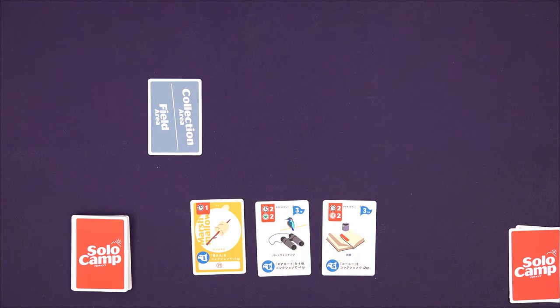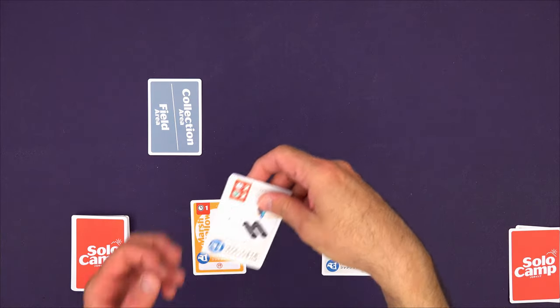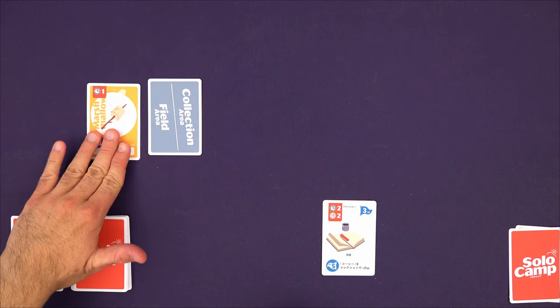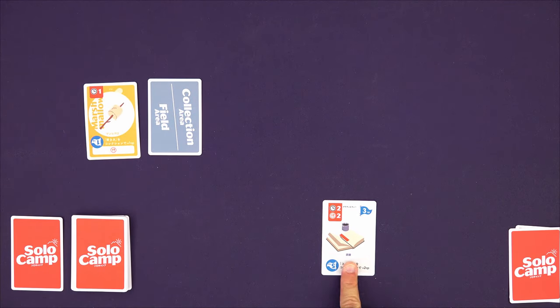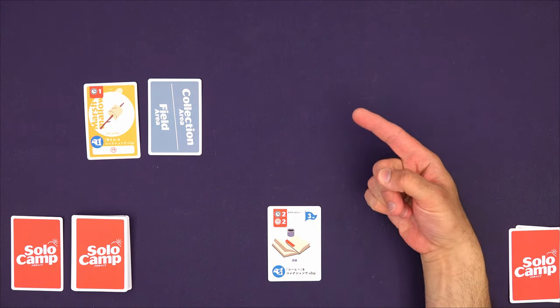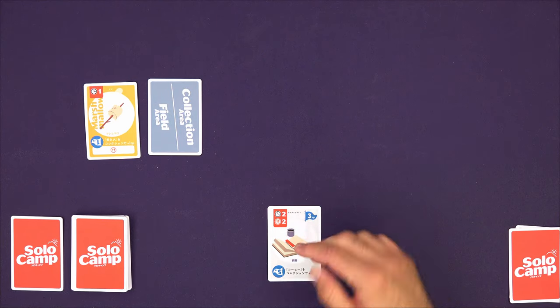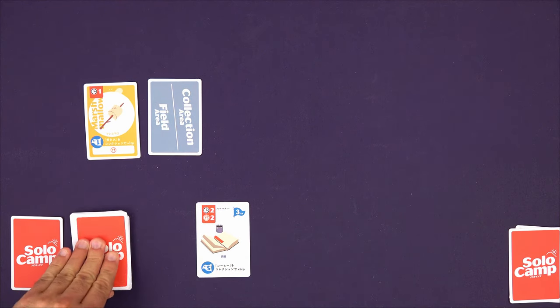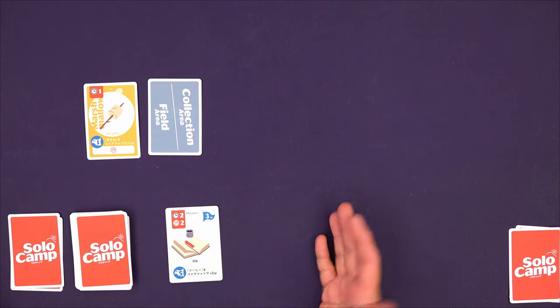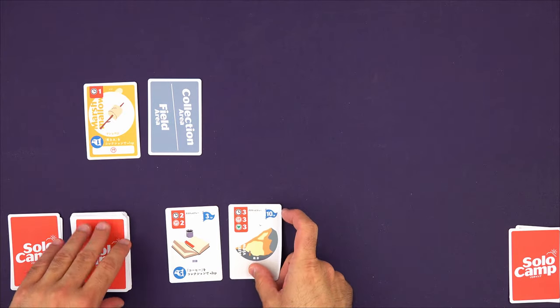That's basically it for the rules — it's all about making sets and managing resources. I'm going to spend one time by discarding the bird watching card to play the marshmallow into my field area. The reading card isn't bad to have; I think I'll pay to keep it in my hand. To do that I discard one card to keep one card, and that's the end of the round, drawing back three more cards.